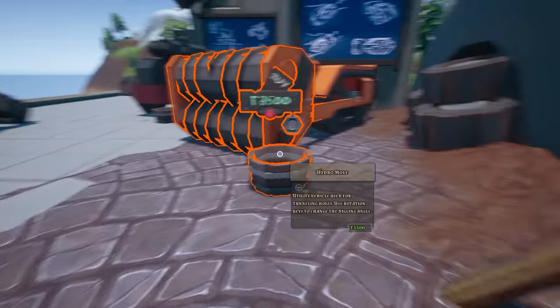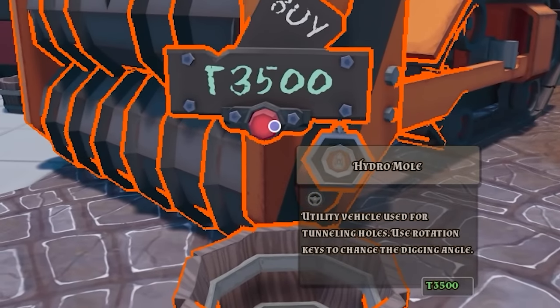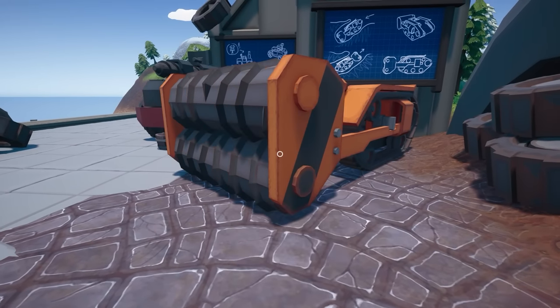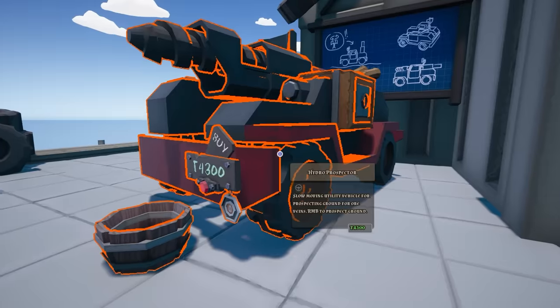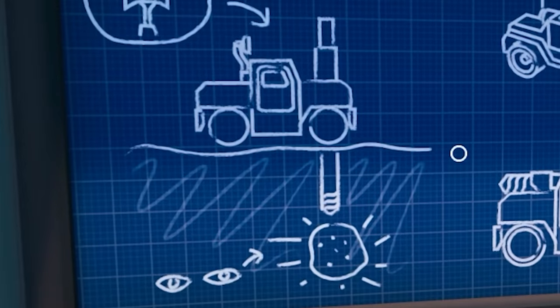Now this is the kind of new thing we're here to play with today, and it even comes with a handy drawing in case we don't know how to use it. Unfortunately, it's very expensive — just kidding, it's absolutely free because we're dirty cheaters. Same with this one. I don't really know what it does yet, but we're going to go ahead and buy it anyway. It penetrates the ground.